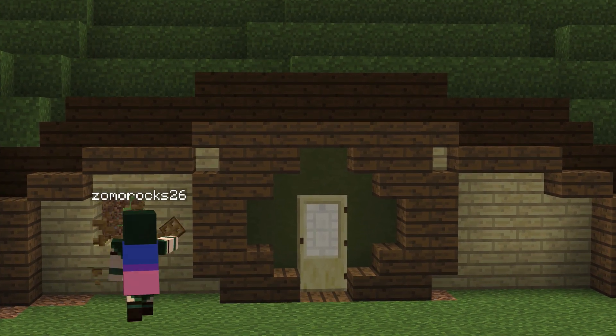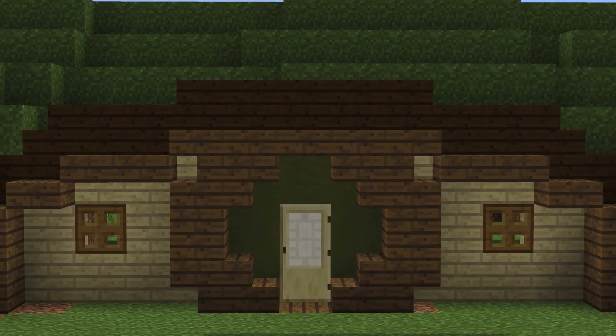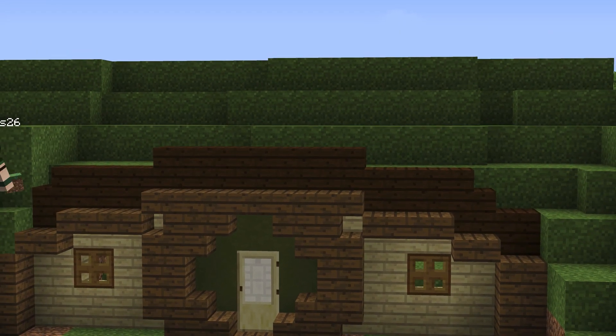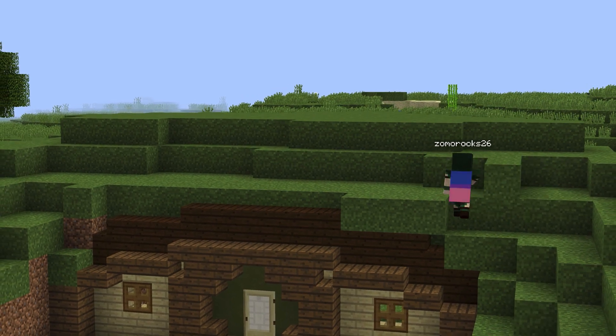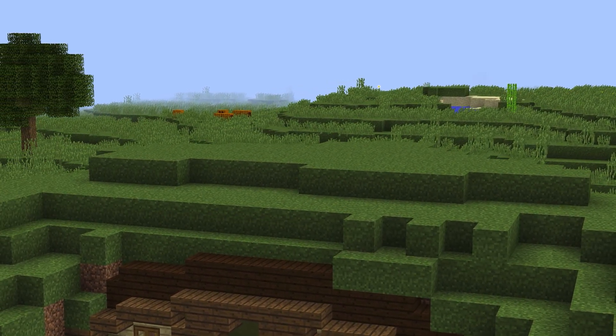And then we're going to be adding trapdoors as windows. You're going to see me fumble around realizing that I can't place the trapdoor properly if I'm not on the inside of the build. And then as for the top portion, I'm just adding a little bit more grass so it's just really snug against the build. And we're just going to fill out all of this just a little bit.